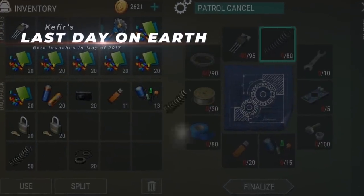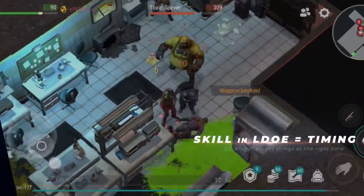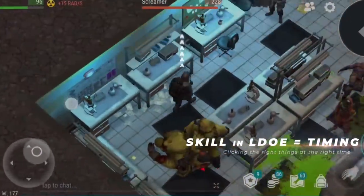Generally, Last Day on Earth has more to do with strategy than it does with being skilled at the game, but when skill is involved, timing is everything.